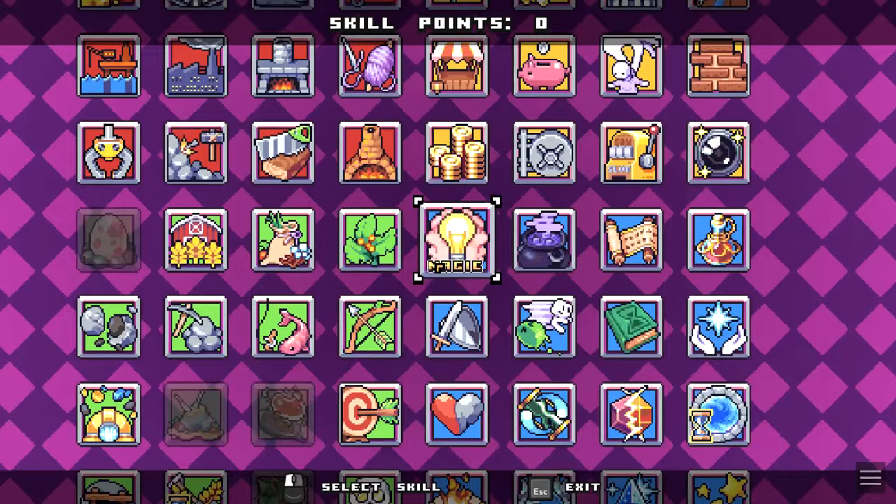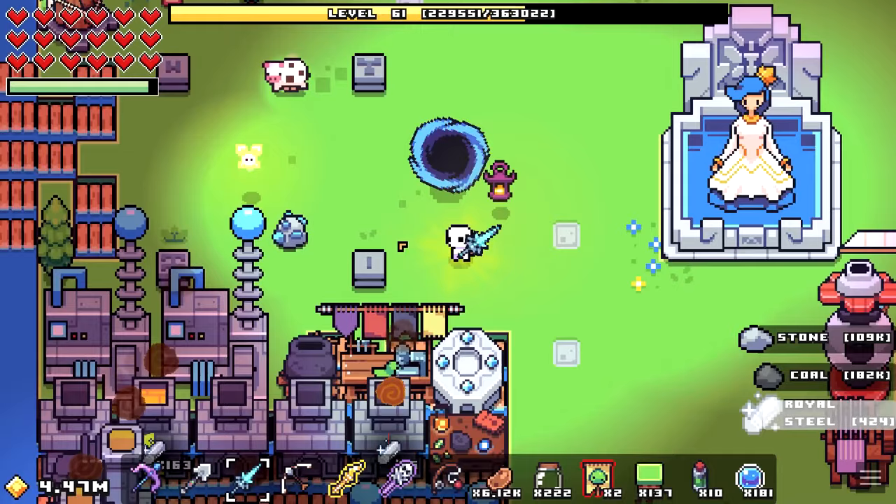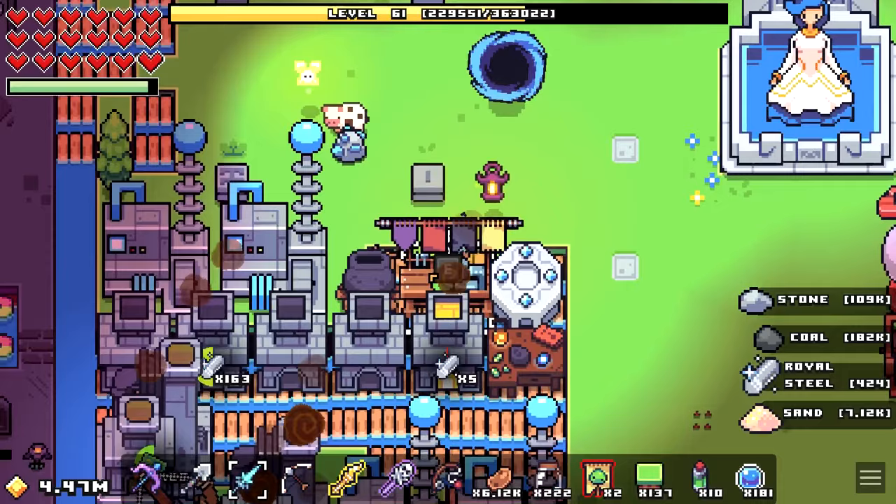The first thing you're going to do is unlock the sigil maker, which is accessed through the summoning skill. If we head over to our sigil maker now, as you can see here there are four different ones we're able to craft.